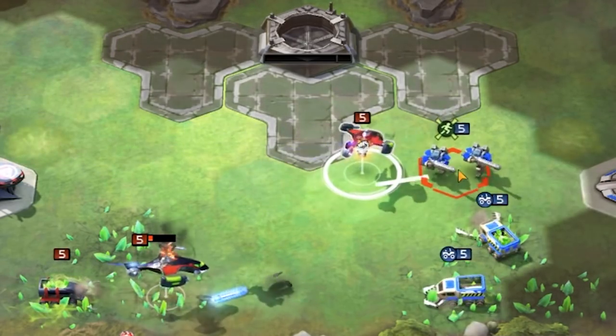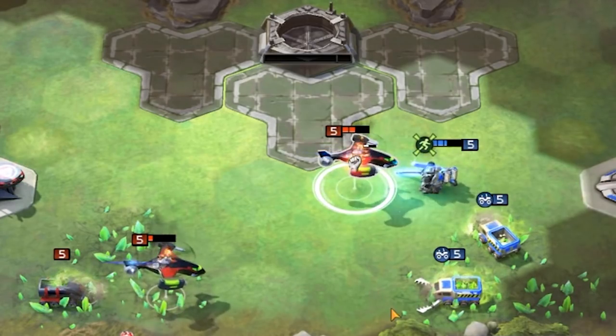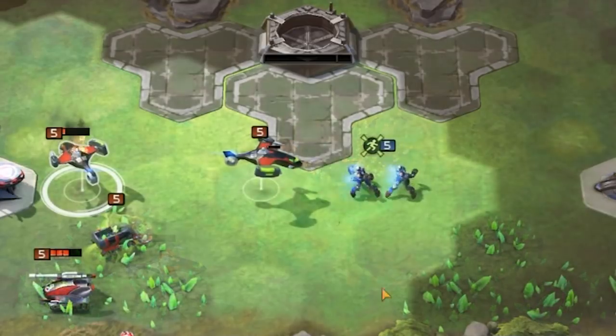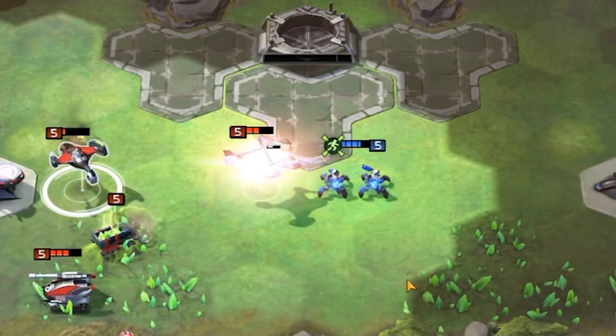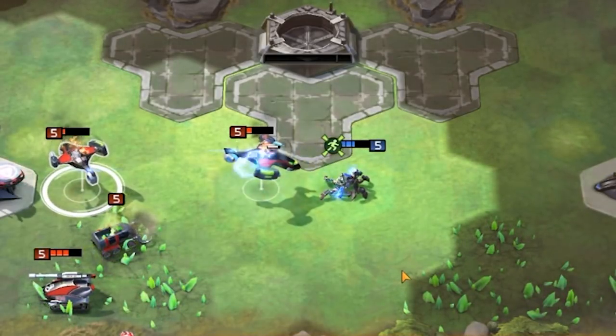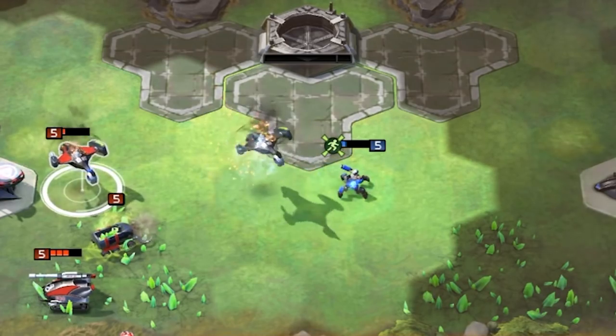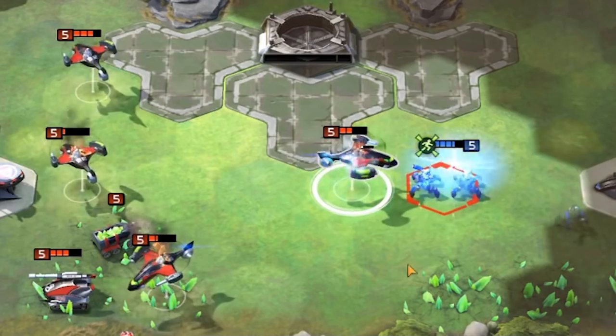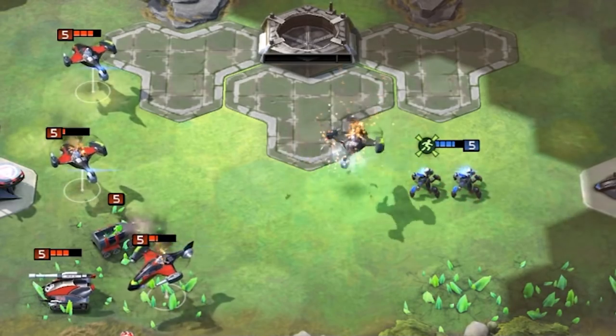Unfortunately, it's a lot weaker versus cyborgs. The EMP plus the much faster attack speed of the cyborgs means they beat it on offense. And on defense, cyborgs absolutely destroy this thing — you don't even kill a model when attacking cyborgs.